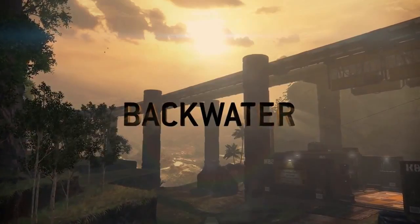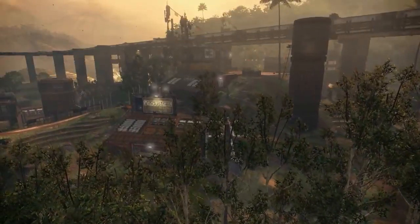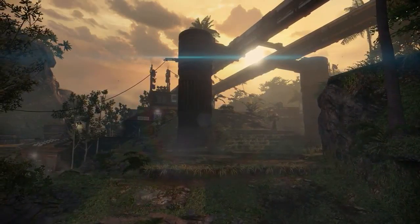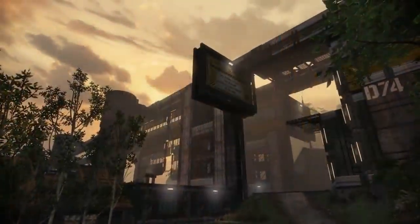XIMC Pilot Barker Backwater! Home to XIMC Pilot Barker, this hidden bootlegging colony is defined by its elevation changes. Varying heights of terrain and open fields give Titans room to battle it out, while pilots can travel underground through grain storage facilities or use the elevated railways to gain the advantage.